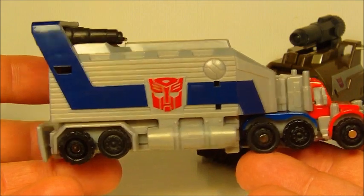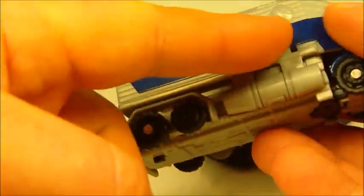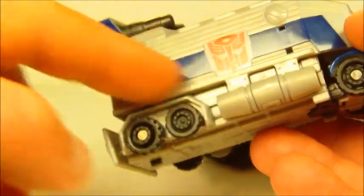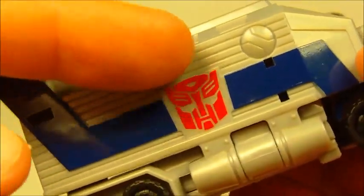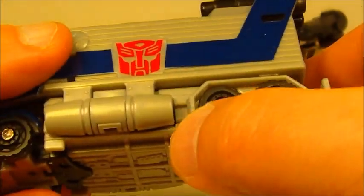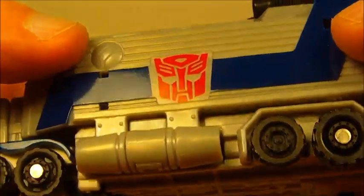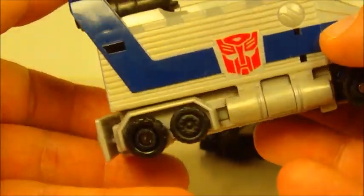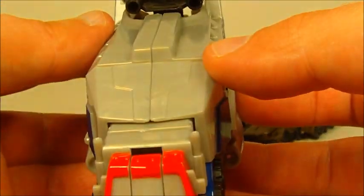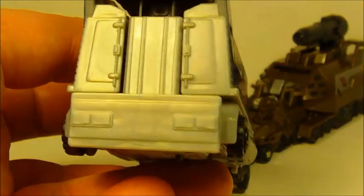Here is Optimus — very reminiscent of a G1 counterpart, not too bad. Got the blue stripe along the side and a nice big red Autobot symbol on both sides. This wheel here is molded in, which I don't quite understand — why not just add an extra wheel? Same gimmick here: push the top in, push the back.